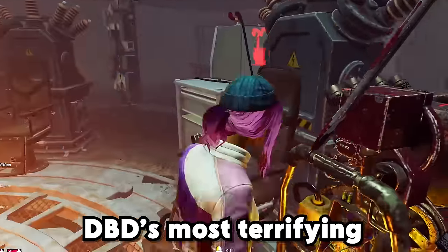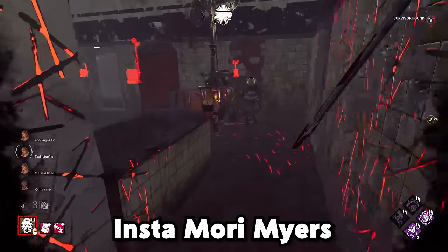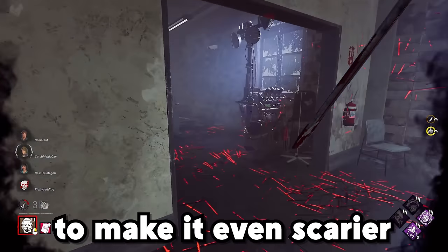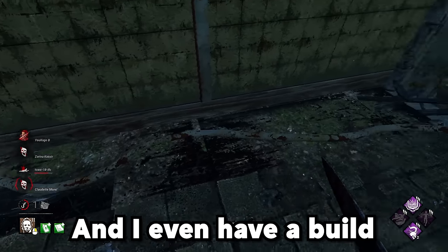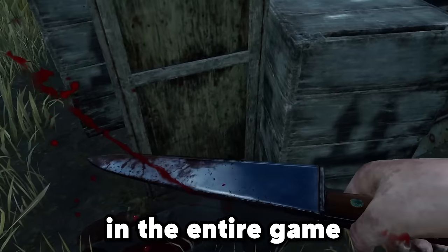Today I have for you DBD's most terrifying Myers build: Tier 4 Instamori Myers with no terror radius. I also play this on indoor maps to make it even scarier. I even have a couple of other builds in this video which aren't as scary but are just as powerful — and I have a build that turns Myers into one of the strongest killers in the entire game.